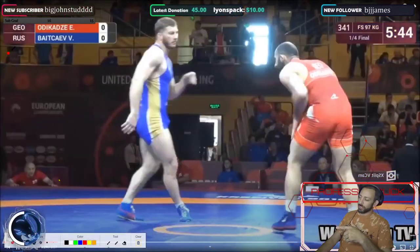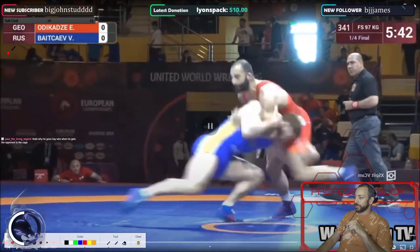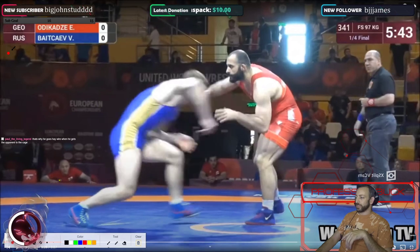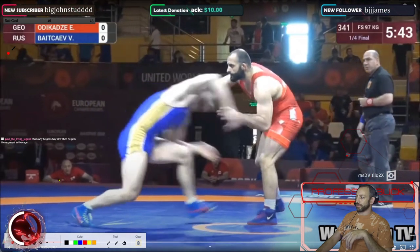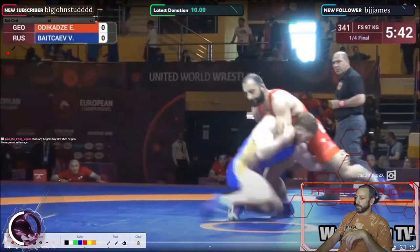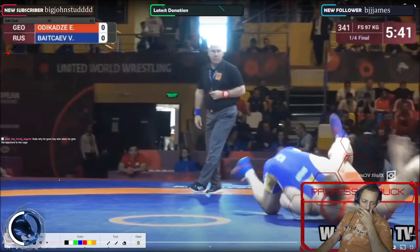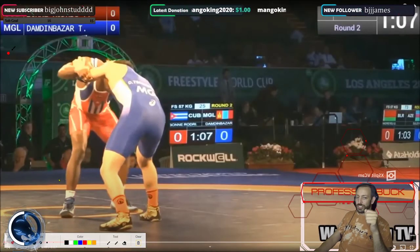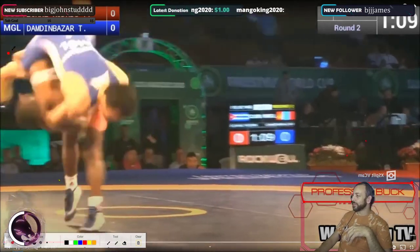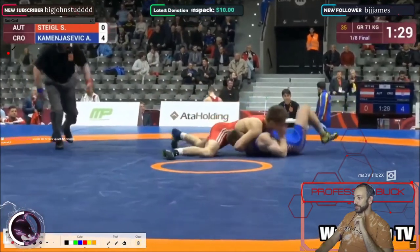Now we're going to see a forward pressured fireman carry. He comes in — one, two — look how he reaches and comes right through him. Catches it, turns it again right to the shoulder. Watch how he shakes him a little bit — that stutter step is so important in any takedown. Comes through the pressure with a nice snap down, grabbing the head.